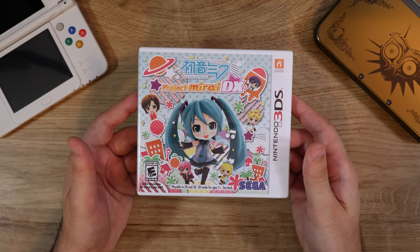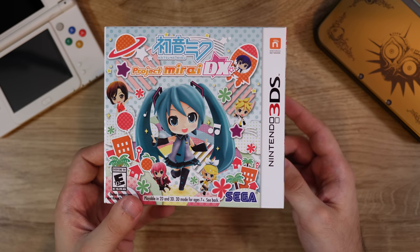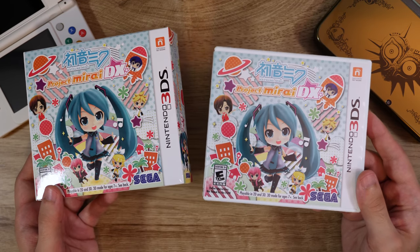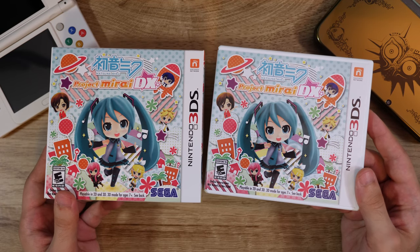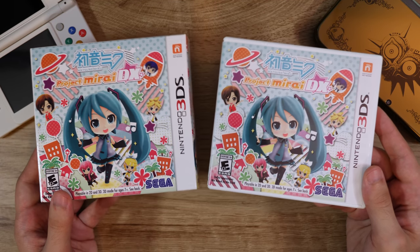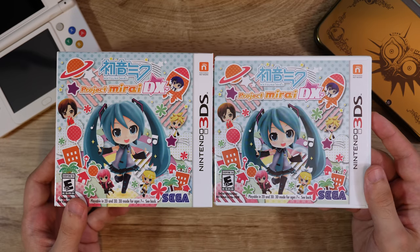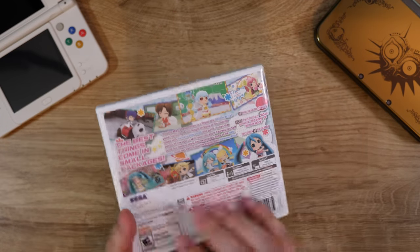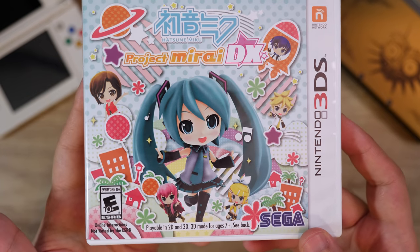Here's Hatsune Miku Project Mirai DX — this is a rhythm game, and it came in a big box with a little lanyard. I think the game itself comes with a bunch of AR cards as well, which is kind of cool because Hatsune Miku is like a virtual character. You could probably use the 3DS AR cards to kind of bring her to life, like she does on stage. It's a fun little rhythm game series and it works well on the 3DS. It's got a very, very cute art style. I enjoy it.